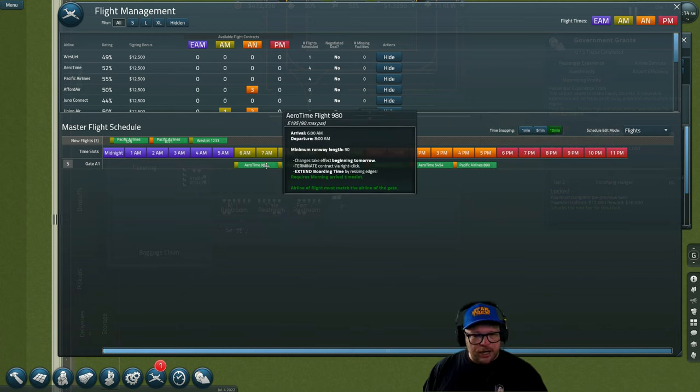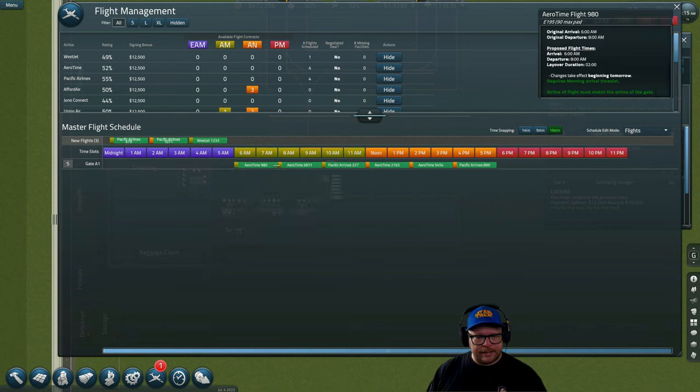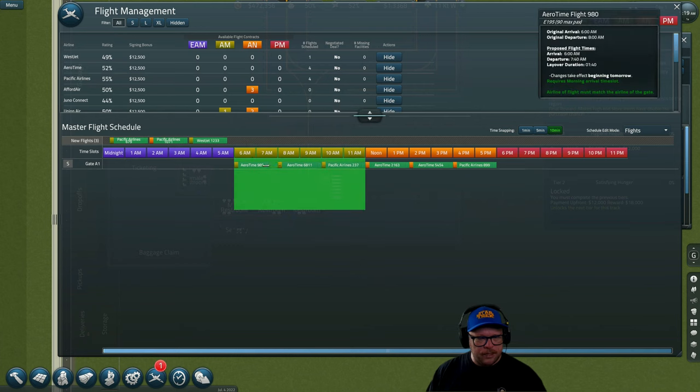To adjust the amount of time a plane stays at the gate, you get the cursor at the right end of each section until it shows arrows pointing each way, then hold down the left mouse button and drag. You can see the layover duration at the top.